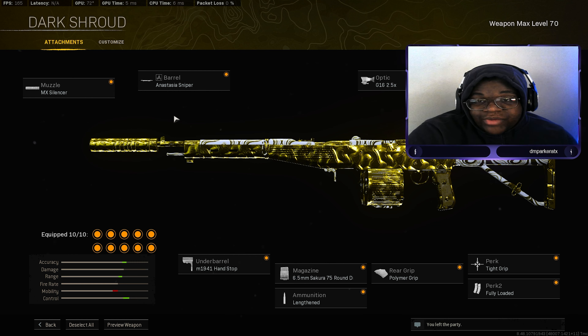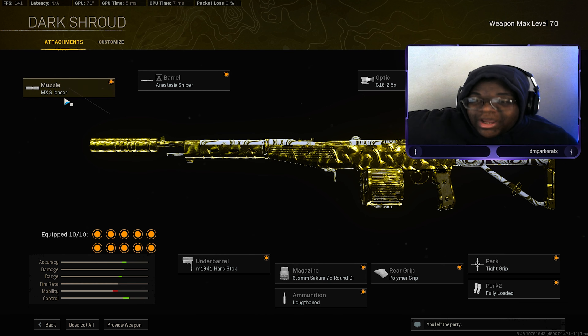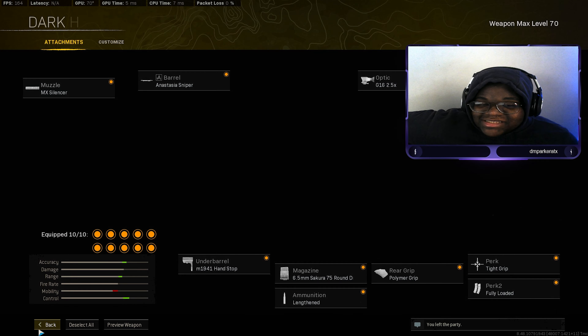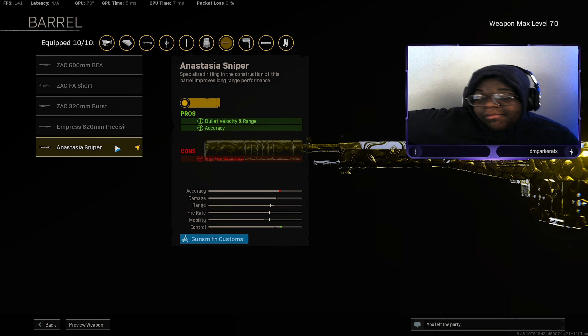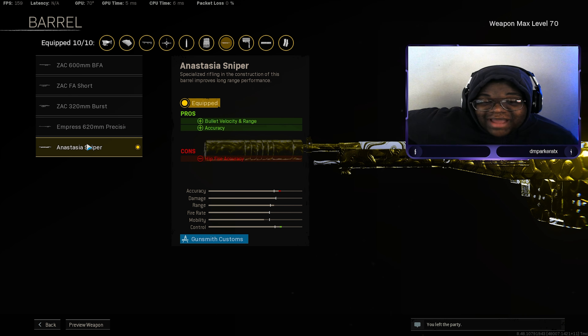For the class setup: we have the MX Silencer for sound suppression and accuracy so you can stay more accurate and maintain that stealthy play. Then we have the Anastasia Sniper Barrel for bullet velocity, range, and accuracy — you need that bullet velocity to have bullets hit targets faster and get that increased range, and we also get accuracy to stay on target in long-range gunfights.